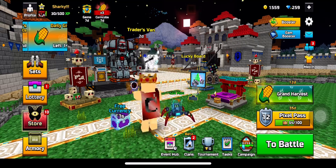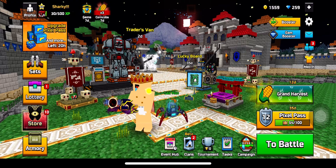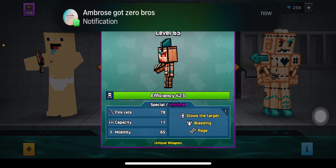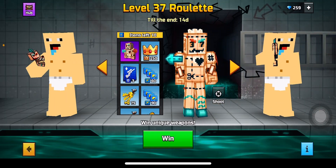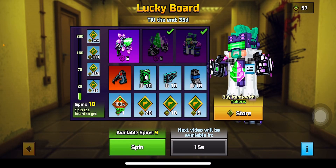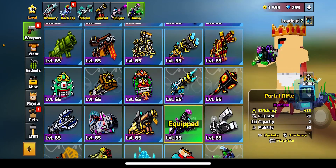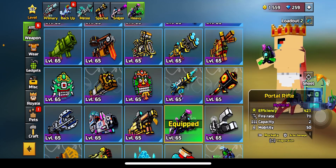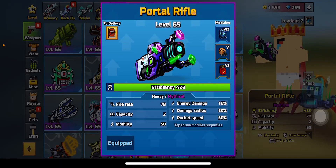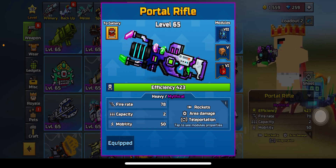In today's video I'll be taking a look at another cool weapon. We have Stationary Friend and Period Assistant in the roulettes, but today I'll be looking at the third weapon of this set — the Portal Rifle. Sadly it's not in the lucky board for some reason; there should only be two up there. Portal Rifle is the third weapon from the set.